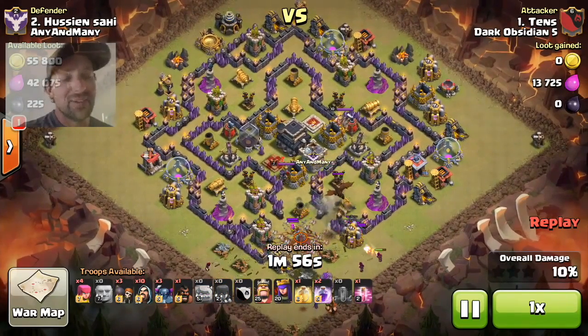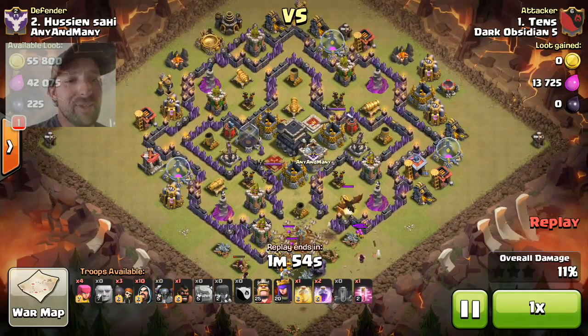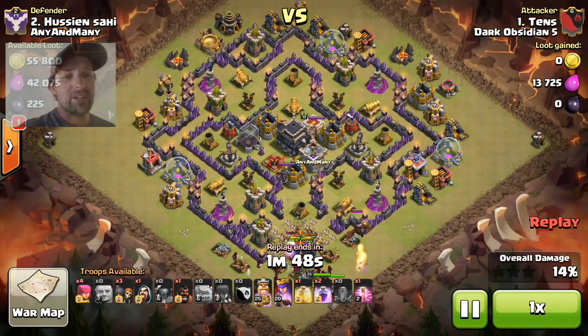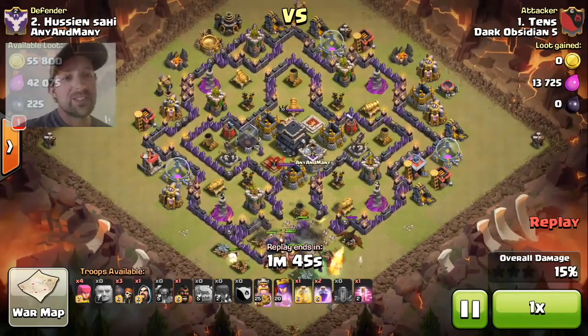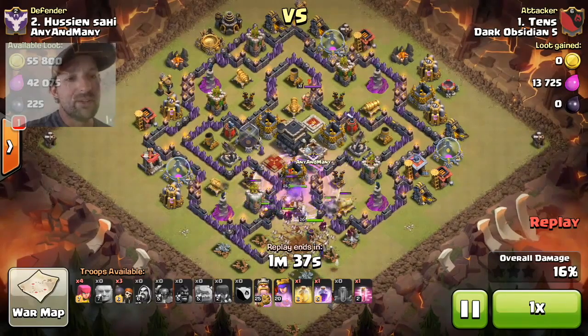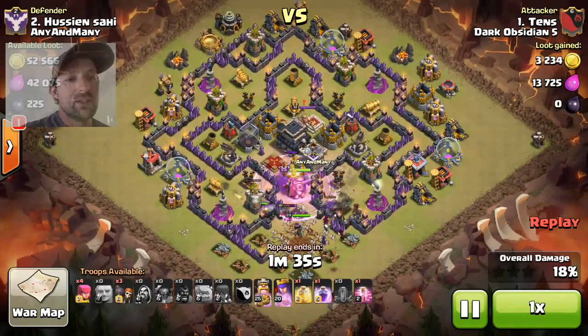Anyway, so let them go. I should have taken out that clan castle with my hog but I totally forgot, because I didn't think it was necessary to be honest. I cleaned out the other side, then I dropped my golems, my heroes, and the rest of my Wizards.